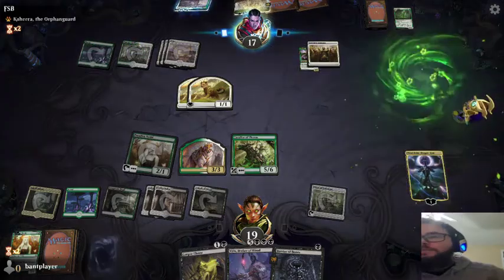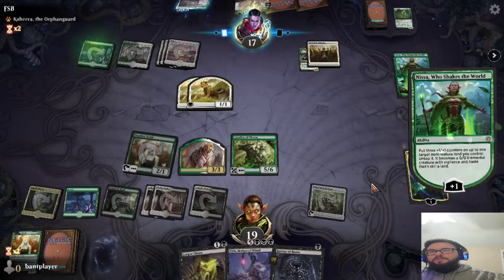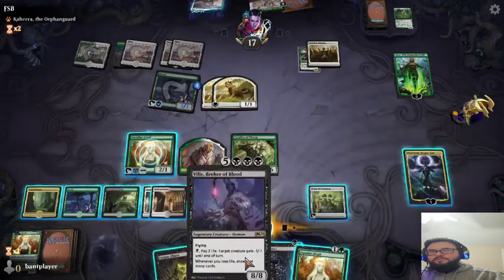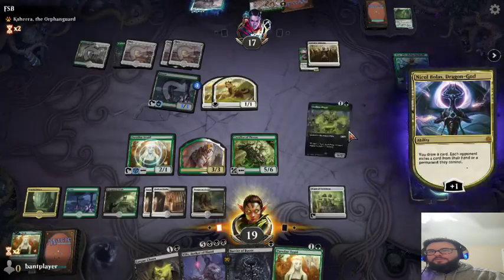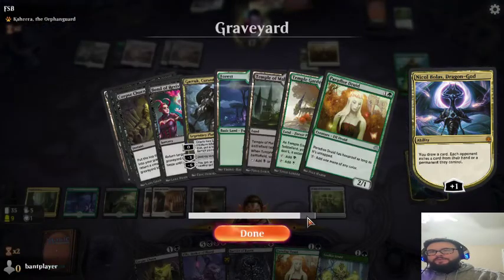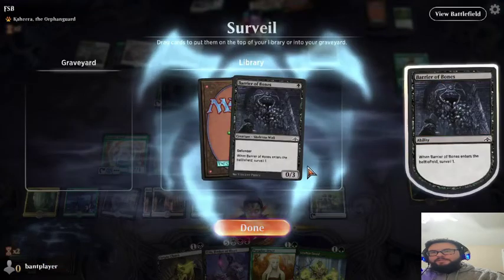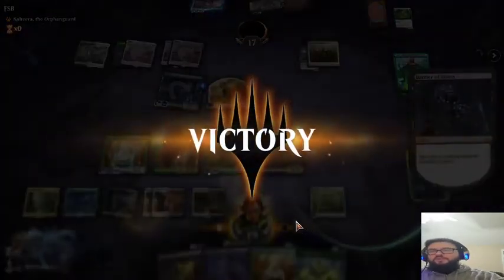Ooh, Nissa. It's a good thing we got rid of the cub. Let's make him sacrifice something. What do we have in our graveyard? Nothing exciting. Surveil done. Oh, he scooped! Even better. So that's 2-0 for us. Let's see if we can beat Fluffy Nappers.